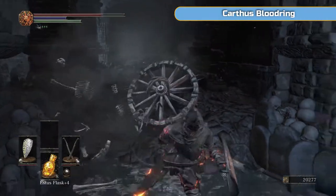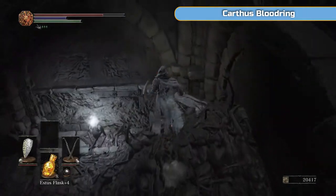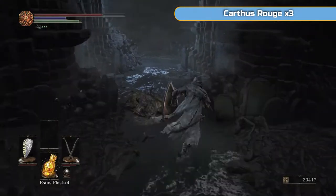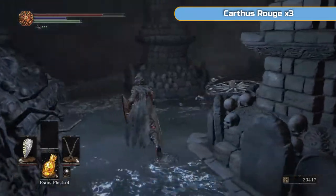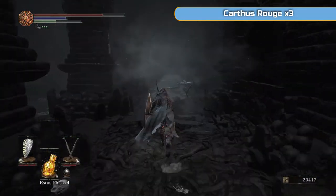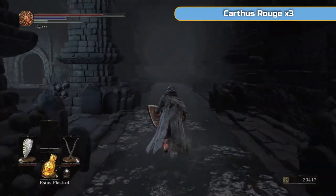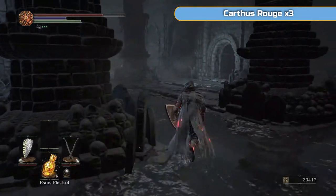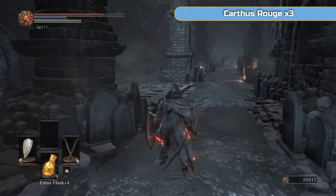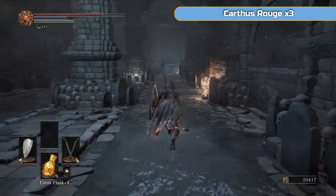Once all those things are down, you can ignore the slime. Be careful — there's one above you — and this is the Carthus Milk Ring area. The Carthus Blood Ring is the one that improves your iframes as you roll — quite a few more, four or five. That doesn't sound like a lot, but when you're only working with 12 or 13 it's quite a lot. Even with fat rolling it improves your iframes. As you roll, you are invincible for longer essentially.